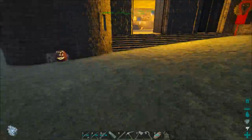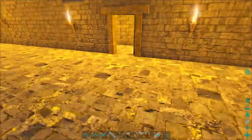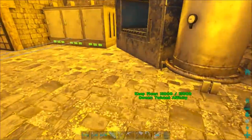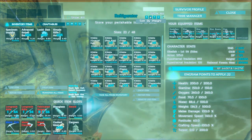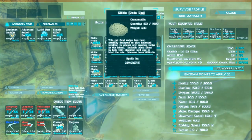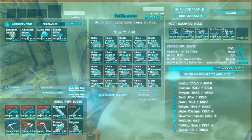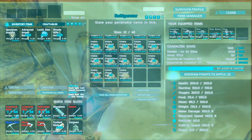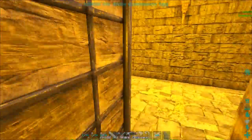Today I want to tame something big — not scary, not monstrous or cool, but big. We've got quite a bit of kibble we've been making. Check this out — look at all the kibble. We have 433 dodo kibble, which is insane, but we have tons of all sorts of kibble. I'm thinking today we're going to use our Lystro kibble and tame ourselves some Diplodocuses.